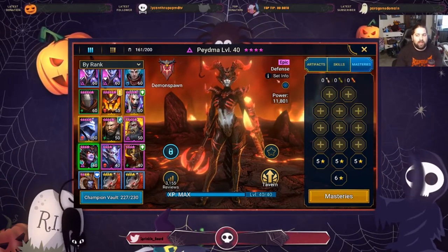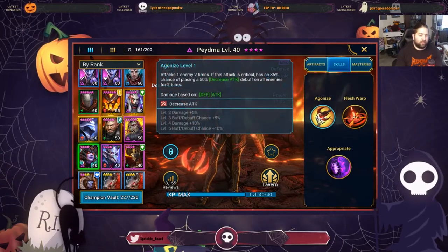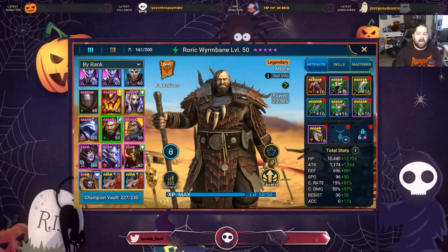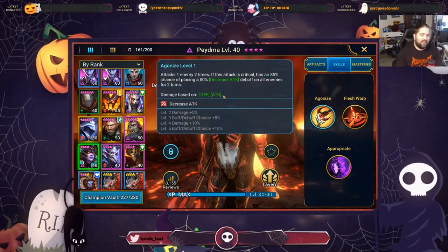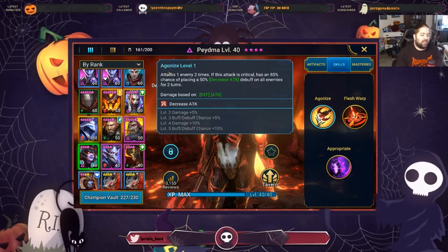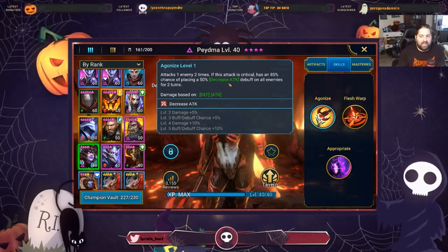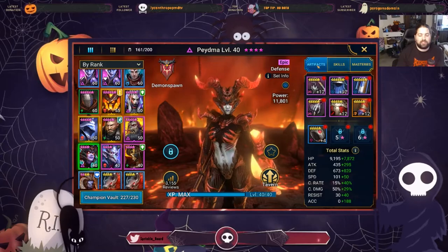So like Rorick Wyrmbane who has the counter attack set on right now, but he's an attack champion. I would absolutely want Piedma in the counter attack set — if she ever got hit and counter attacked, or the avenging set so she would attack to counter attack. Because she's void, if she crits getting off that AOE attack down, you would just neuter your opponent the moment they attacked. And because she's a defense champion, she's probably going to survive the nuke anyway, which just makes her so good.